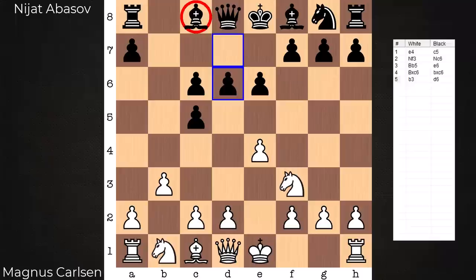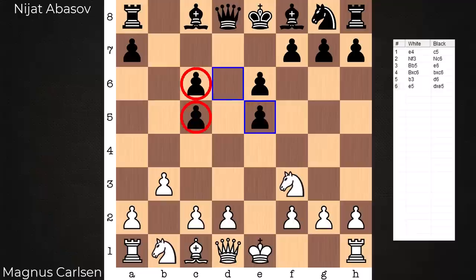Pay special attention to the light square bishop in this game. After e5, d takes e5, white has already gained a little something — doubled and now isolated c-pawns. White has no interest in simply recapturing the pawn; he has a deeper idea in mind. In this game he goes with d3.